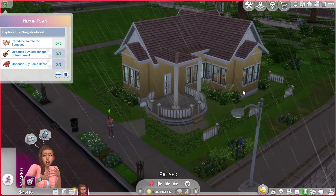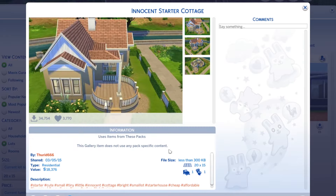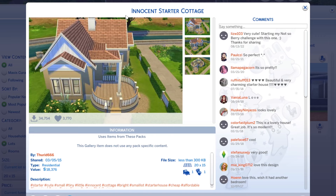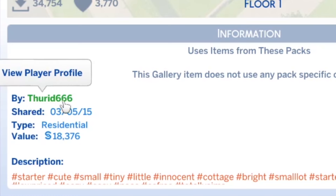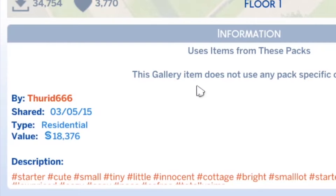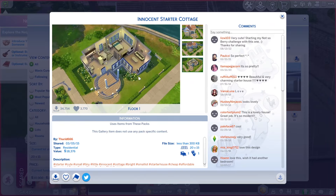This is the house I downloaded, but I did give it a makeover. It is Innocent Starter Cottage — that name immediately made me suspicious, I was expecting a basement with bodies in it, but it seems actually innocent. There is no basement. It is by Thruid666 — that name also makes me think there will be skeletons in my closet. It's totally innocent. Maybe I'm missing something.